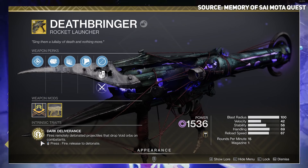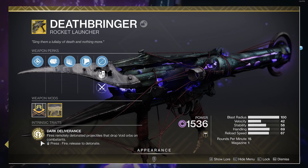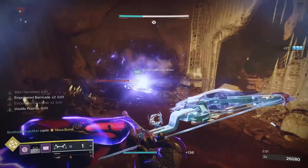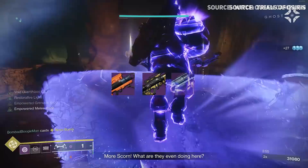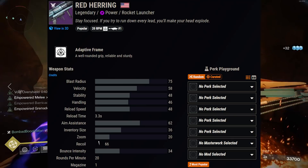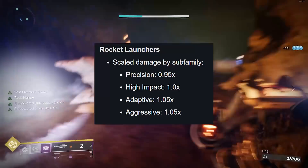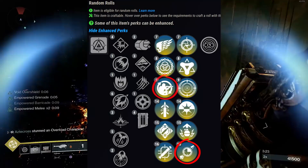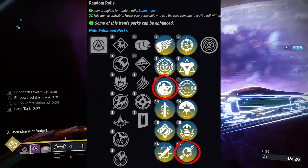Deathbringer synergizes with volatile - the damage is very nice, though you need the right height and a big enough boss for all the void projectiles to connect. For void rockets, consider Royal Entry, Tomorrow's Answer, or the new Red Herring. Red Herring is an adaptive rocket that got a 5% buff and can be crafted with Enhanced Lasting Impression and Enhanced Field Prep - very worth investing in if you have the materials.